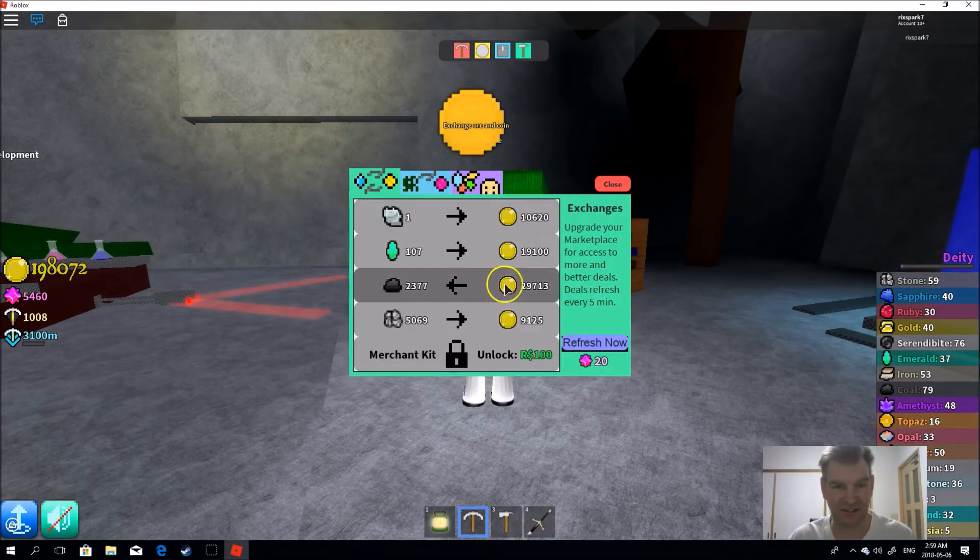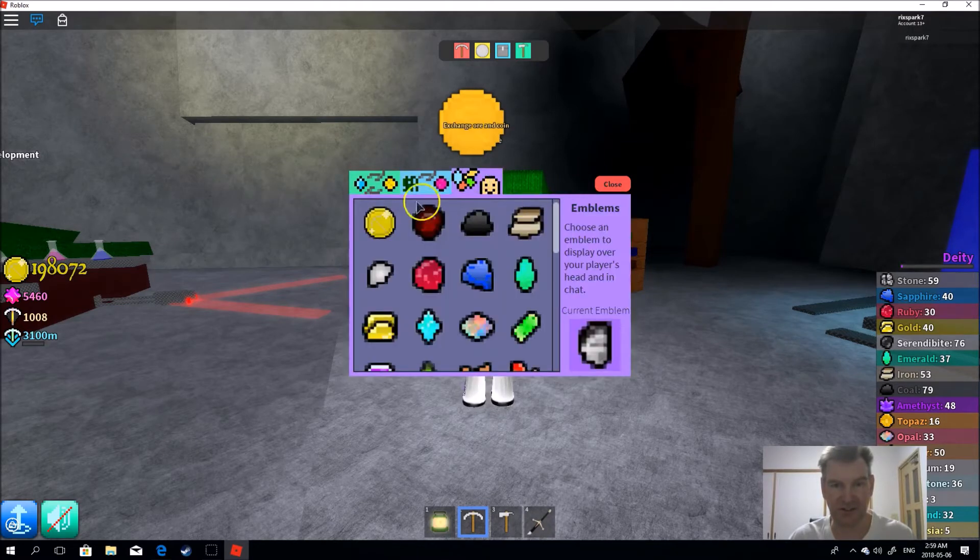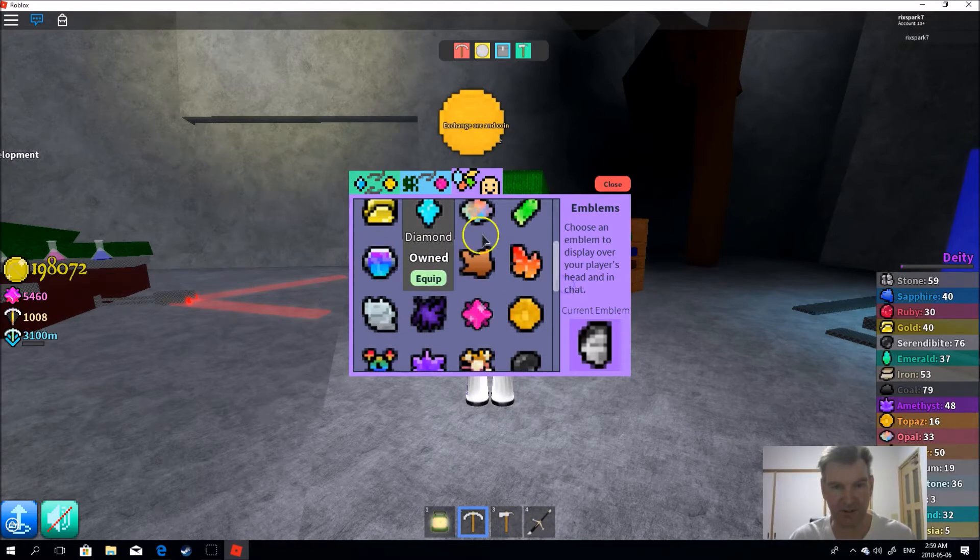Let's take a look here. Here you can buy crystals. I've got all of these. Let's go down a little bit. Got these. Equip, equip, equip, equip. Got those.